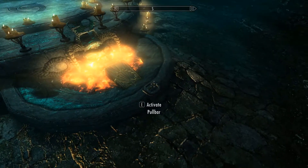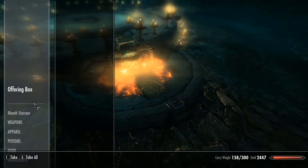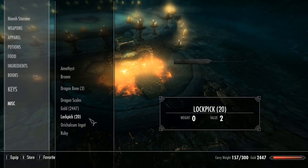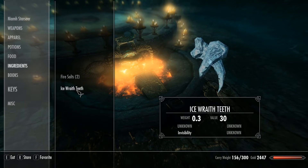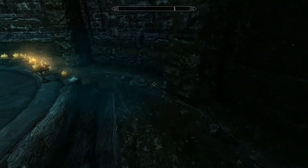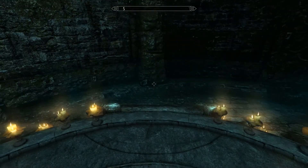Go back again. We're going to go for the broom, an orcicalcum or calcium ingot or ore — I really can't get that right — and the void salts. Activate the pull bar and there you have it: the Staff of the Storm Atronach.